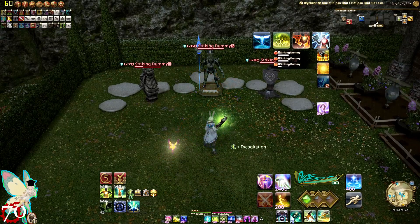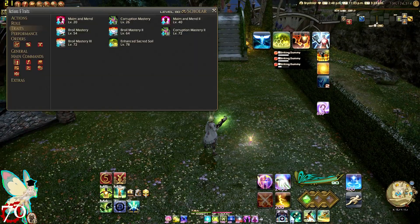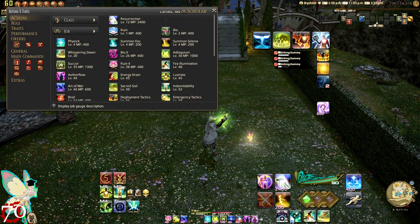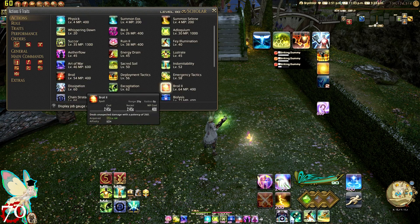At level 64 we get Broil Mastery, which upgrades Broil to Broil 2 and increases the potency of Ruin 2 to 180. Broil 2 deals magic damage with a potency of 260 with a spell global cooldown.